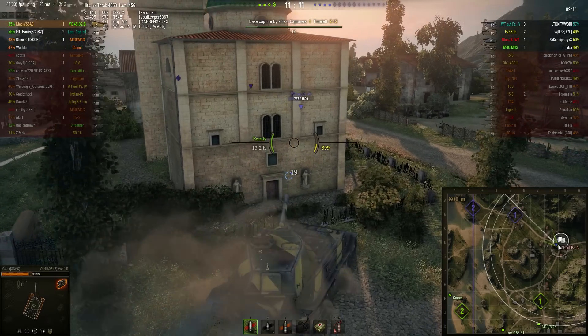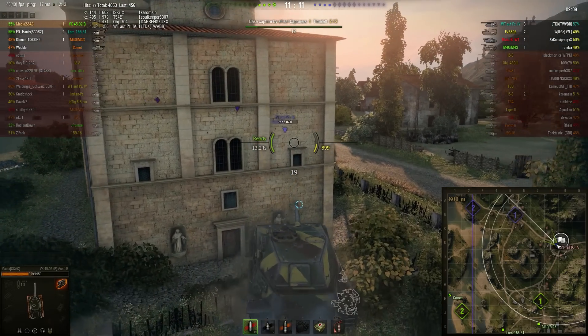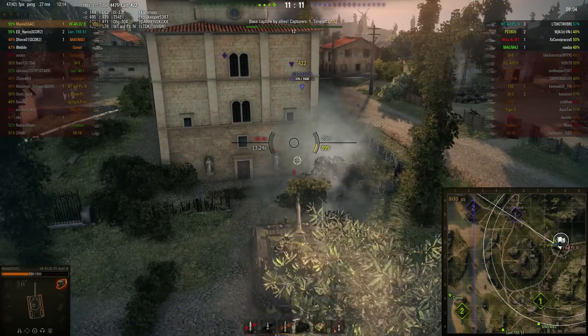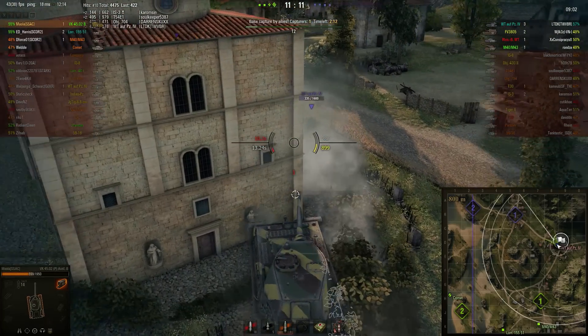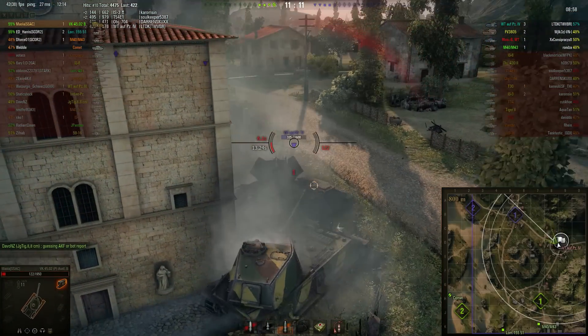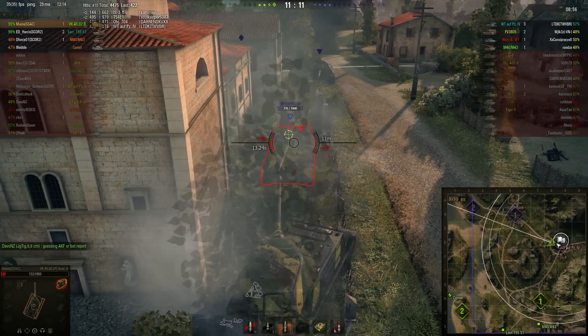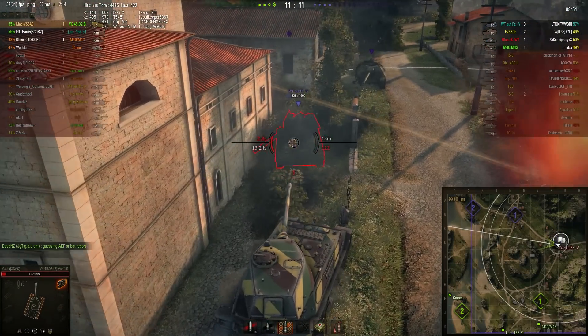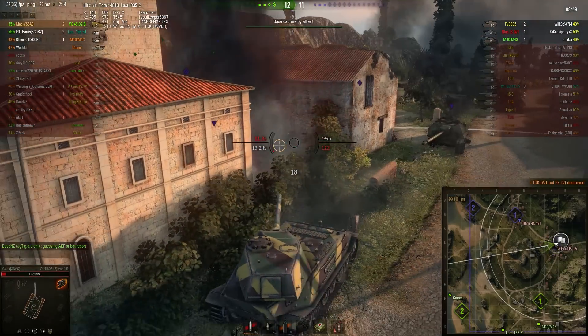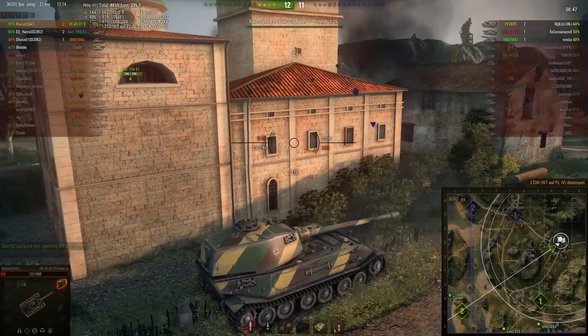Mayola sets himself up in a side scraping position and gets a good shot on the Waffenträger. The Waffenträger comes around the corner, takes all the time he needs, and does damage — going straight through the front plate. Mayola knows he's in serious danger and tries to back off before the reload, but doesn't make it in time. That's kill number two.